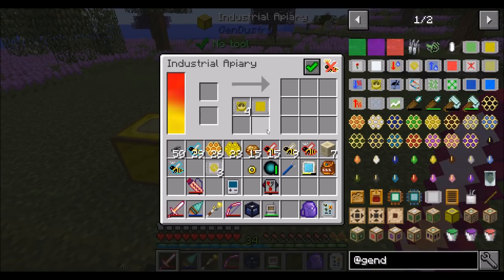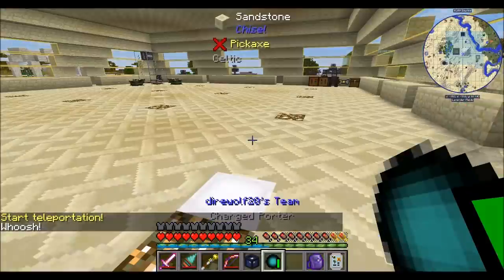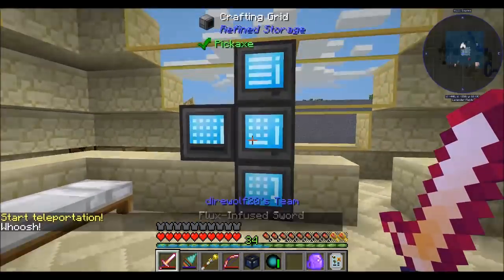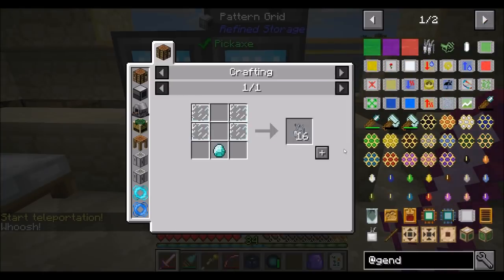Today, I'd like to get into some genetic manipulation stuff with Gendistry. As you can see, I've got Gendistry up on the right-hand side. There's a couple of approaches we can take to bees, and I think it would be cool to check out some of these things. Let's get started taking a look.